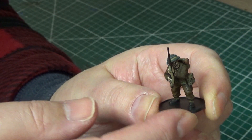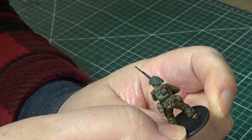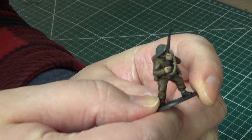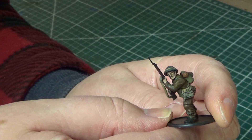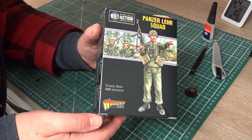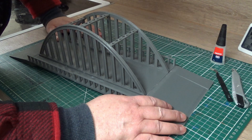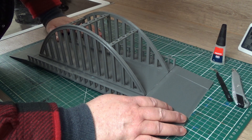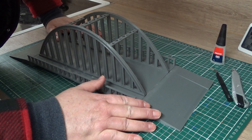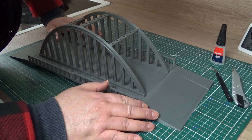I'm working on the British at the minute — the British are coming, the Tommies, they're coming to Normandy. I'm also going to be making a platoon of Panzergrenadiers as well, using some of the metal figures and some of the plastic German grenadiers. I've got this bridge for a bridge objective, which will be good in the next phase of the terrain that I'm building, and we'll be able to do like Operation Market Garden. So that's what's coming next.